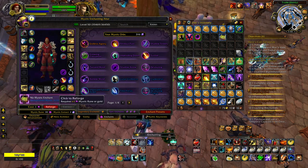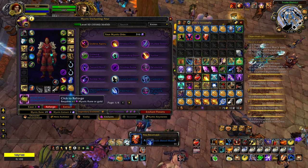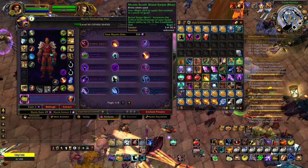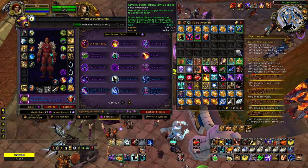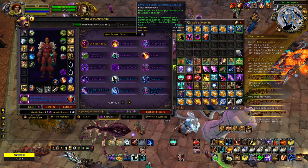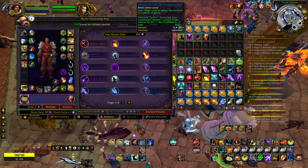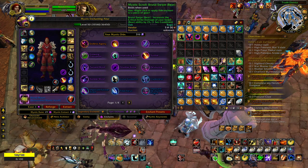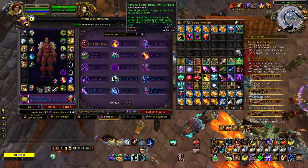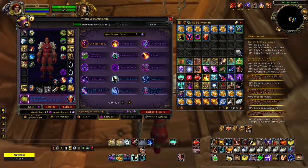But if that were the only reason, I'd still recommend the mystic scrolls, because in four reforges — since they cost four times less — you'd probably get a blue anyway, so it's worth the money. However, there's a second reason why I don't like using mystic scrolls over the insignias. Let me show you.